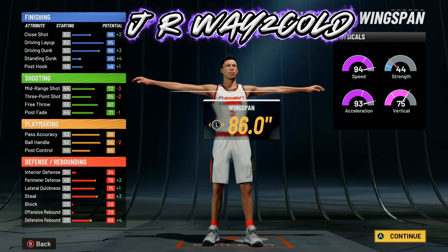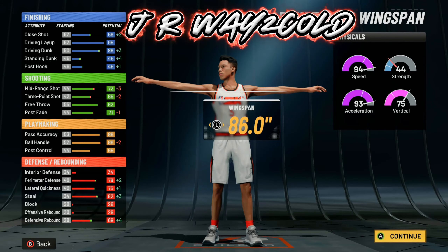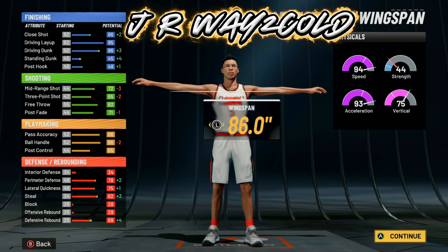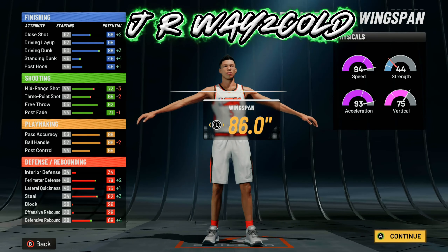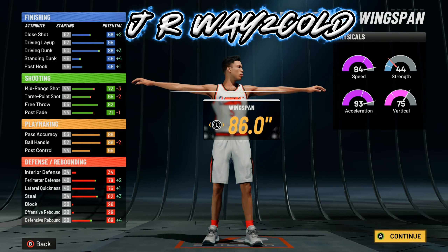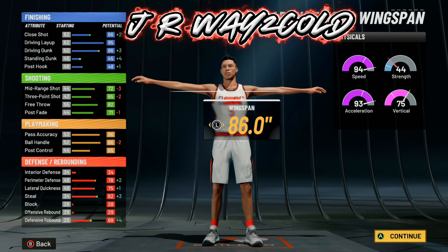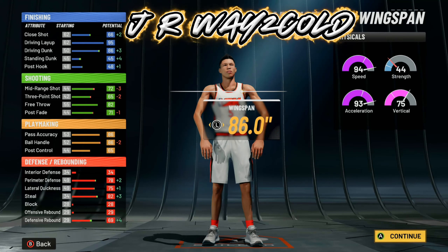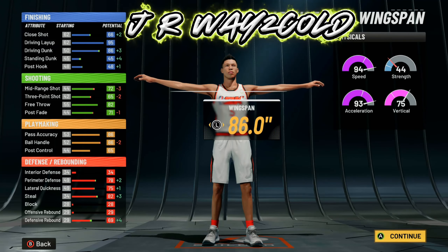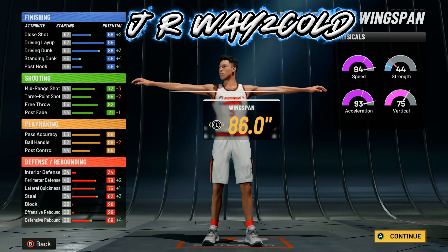Check out these stats. 86 ball handle right away means you can do every single glitchy drill move. You get contact dunks off the jump, and then at 97 overall you get the Michael Jordan dunk package which is super OP. Now look at our defensive stats — this build can definitely guard ball, especially when you get that gem-rate boost to your speed, and when you hit 99 overall this build will be fast enough to guard ball with good defensive stats.